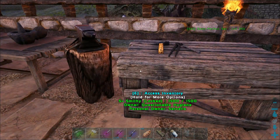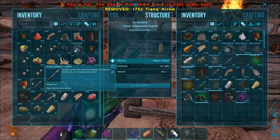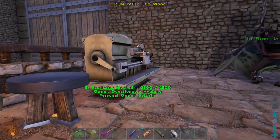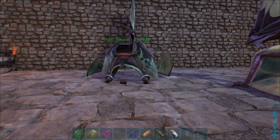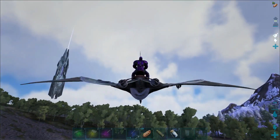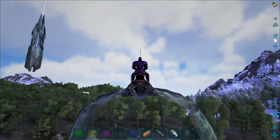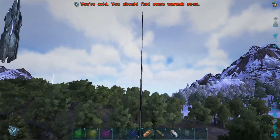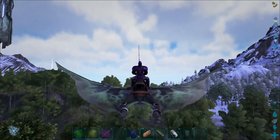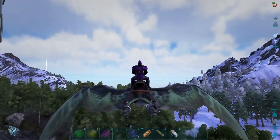We are going on an adventure to pick up oil and silica pearls. We need oil for gasoline to run the fabricator and the generator, and silica pearls to make electronics. I'll show you what I do for those two resources — we'll go to the oil first. I head off to the snow biome, and this is the place I build on in Stegoland. Anyone who watches those videos will recognize this location. The proximity to oil is part of why I originally chose that location.